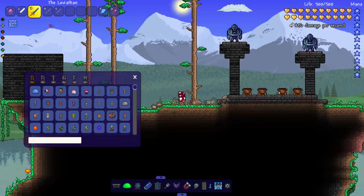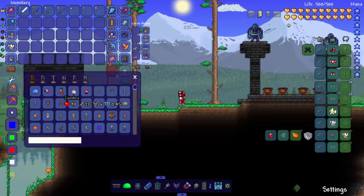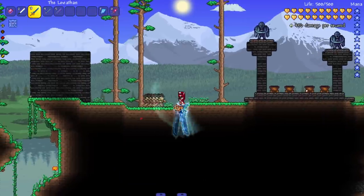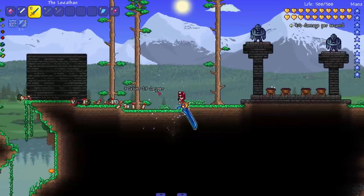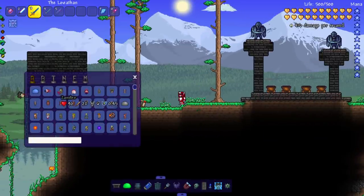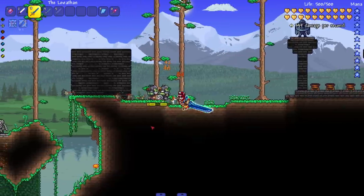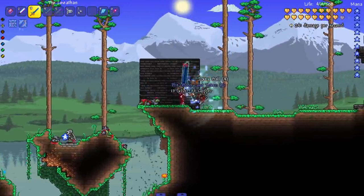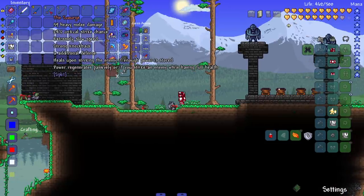Onto the next: the Leviathan — striking enemies increases heavy melee speed and increases move speed while held. Getting some enemies and slicing through. I like the noise it makes — really nice. I'm assuming we swing faster and faster the more we're attacking.